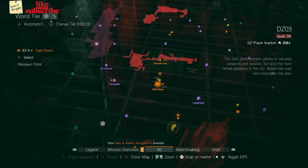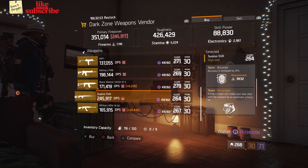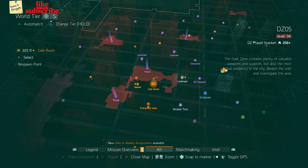Head over to DZ3 Safe Room. The dark zone weapons vendor has a Surplus SVD with a gear score of 264, it has 142 headshot damage, and the talents are Commanding, Accurate, and Disciplined. Also here we got a Military RPK-74M with a gear score of 267, it has 22 damage to targets out of cover, and the talents are Brutal, Vicious, and Swift.